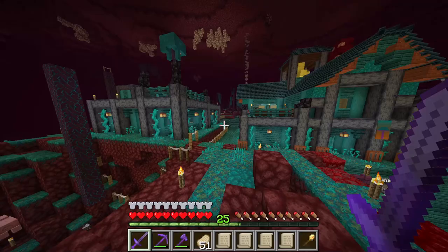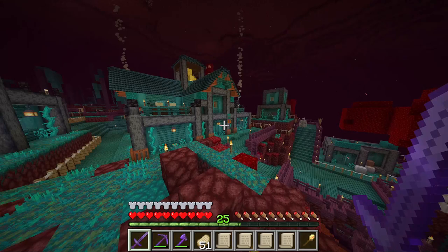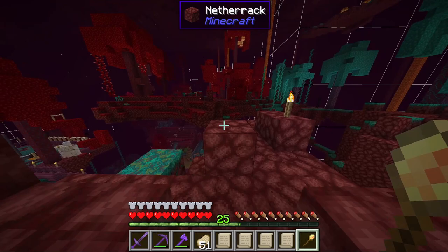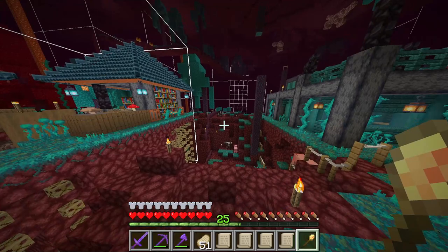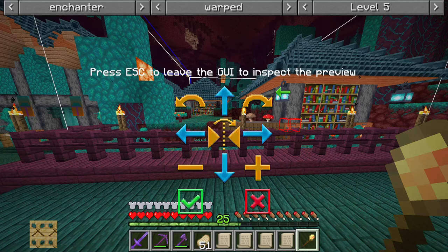They'll bring the Enchanting Table over and then we can place down the Enchanter's Tower. I'm still not really sure what district the Enchanter's Tower belongs in, but I'll probably find it a home close to our university. This one is a warped theme at tier 1 — which is as boring as it looks. Even at tier 5 it's still pretty boring, especially compared to Heaven's beautiful one. Let's find it a home, just beside our builder's hut up here.